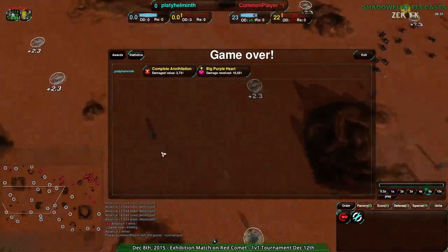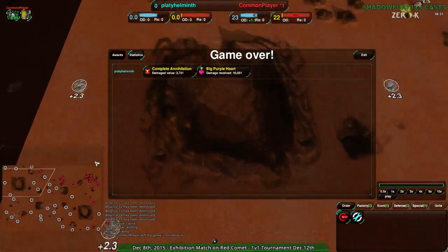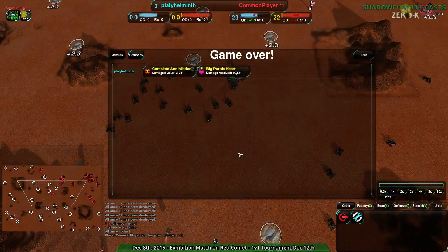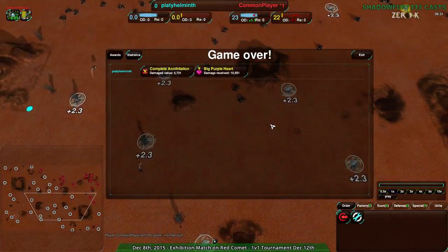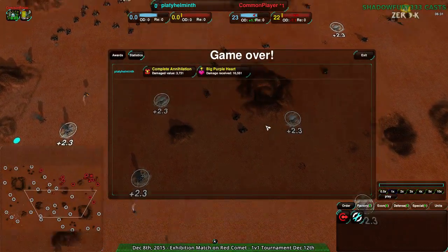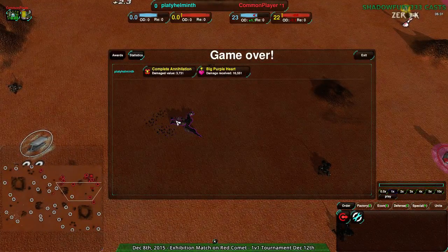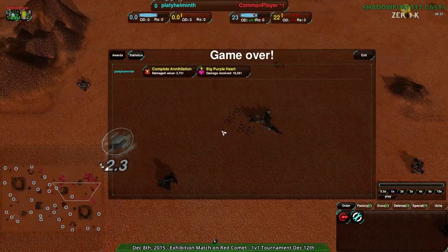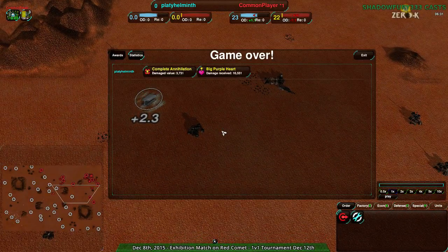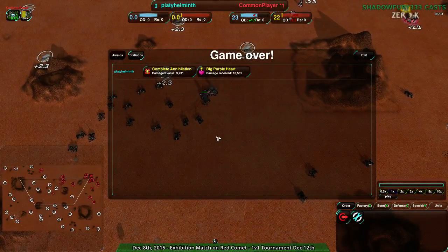They should have set up a Caretaker and moved the commander out, because the commander is the easiest thing to expand with — expand to the south with it, then use workers to expand to the northwest. I also don't agree that Platy Helminth had to lose; they were pretty even. That was a premature resignation. If you're going to kill a commander, try to move as many units out of the way as possible before it dies. It's a tricky judgment call to know when it's going to die, but try to have as few units die as possible in the process, because that's where comebacks can happen.